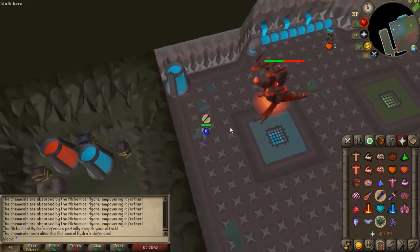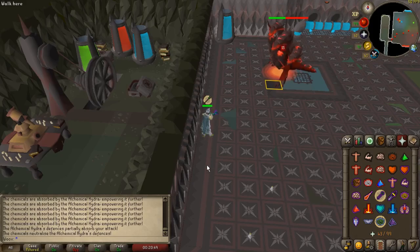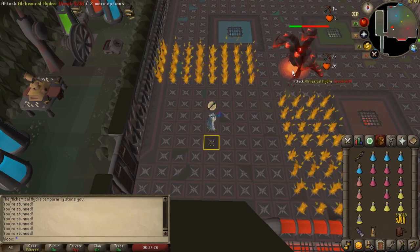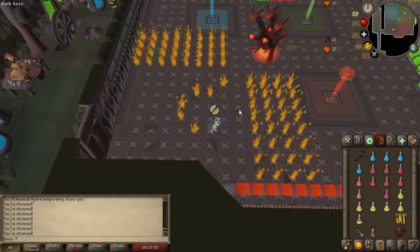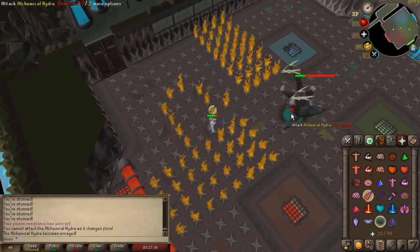At the start of the red phase it is smart to go to the southwest corner so the hydra moves next to the wall. This means it will have to spend a couple of extra seconds getting to the middle when it starts doing the flame attack. You can attack while being chased by the flame attack and doing so with a Twisted Bow isn't too hard. It can also be done with a Blowpipe by simply moving one tile between every attack. If done correctly you should take no damage from the fire.